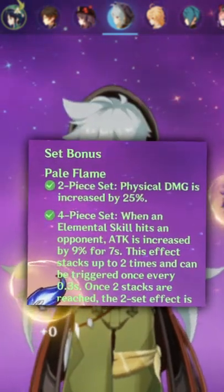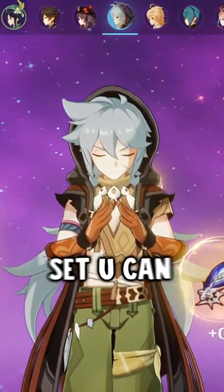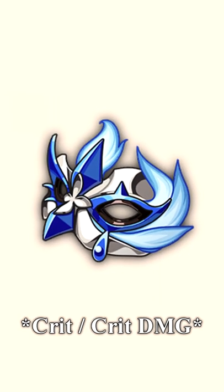The best artifact set for him is 4-piece Pale Flame, but you can also use a 4-piece Gladiator, and if you're having trouble getting a good 4-piece set, you can run a mixture of 2-piece Pale Flame and 2-piece Bloodstained. You want to run an attack percent sands, physical damage goblet, and either a crit rate or crit damage circlet.